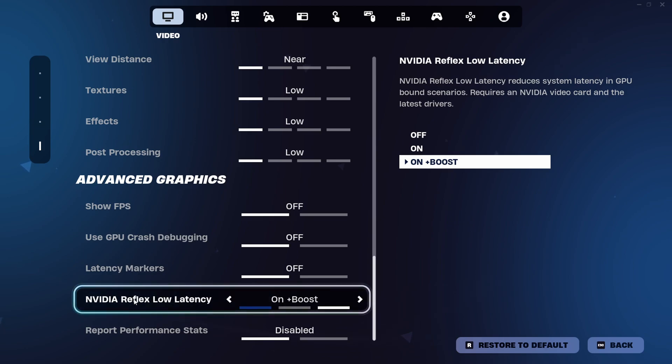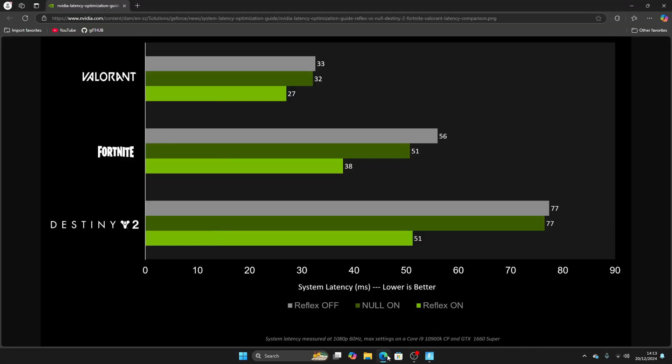Enabling NVIDIA Reflex will heavily reduce your input delay. As you can see here, with Reflex on you get 38ms and with it off you get 56ms — which is a very significant decrease. So make sure you turn it on.